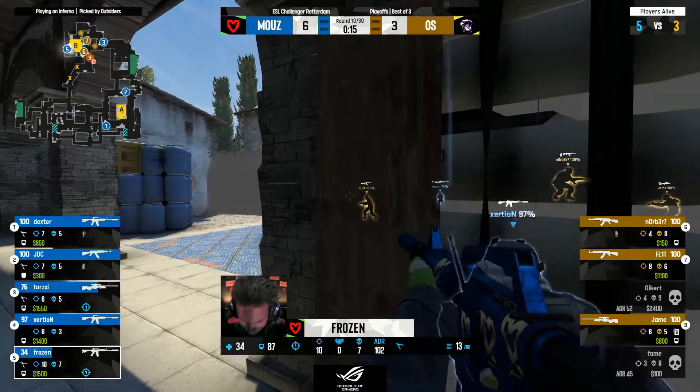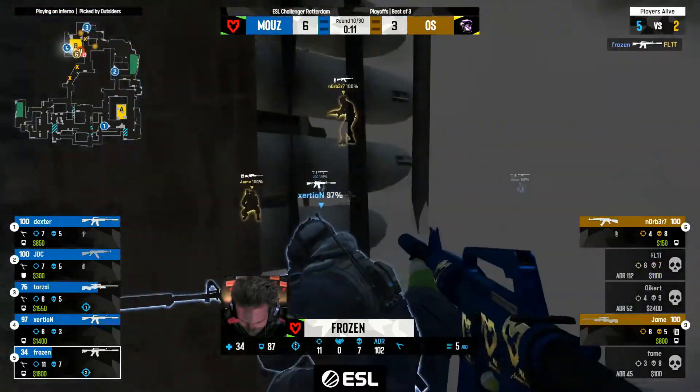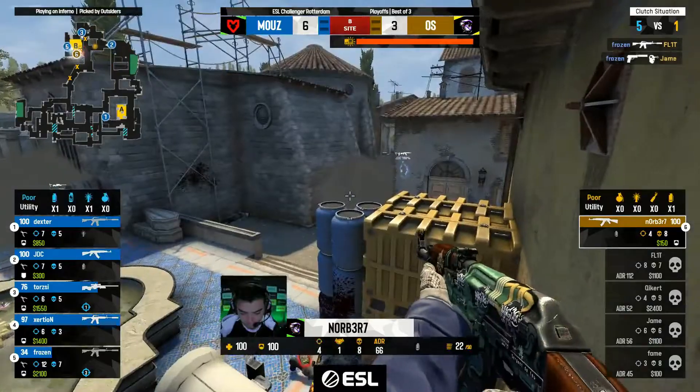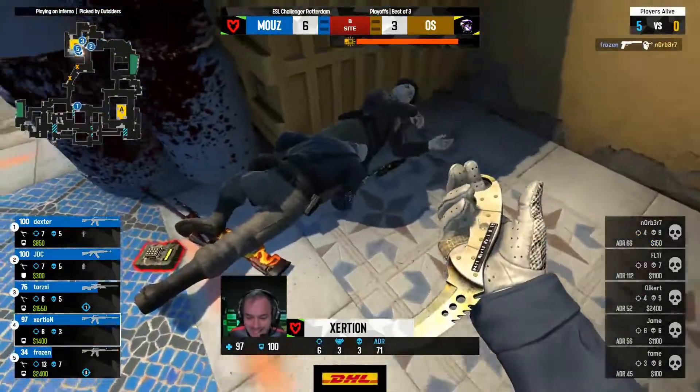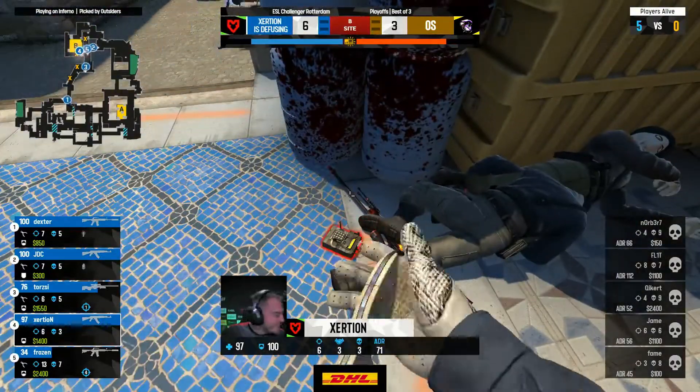Two players tucked in here — you're never going to be expecting this. Going to be slinging out, Frozen taking first contact, baiting in Xersion. But he might not even be needed — Frozen is coming in big, runs out of bullets, swaps to the USP. The bomb plan goes down but Norbert is alone, and Frozen — who needs a rifle when you've got a pistol.